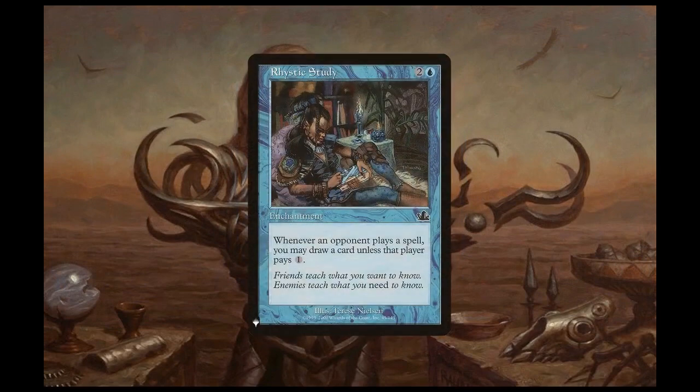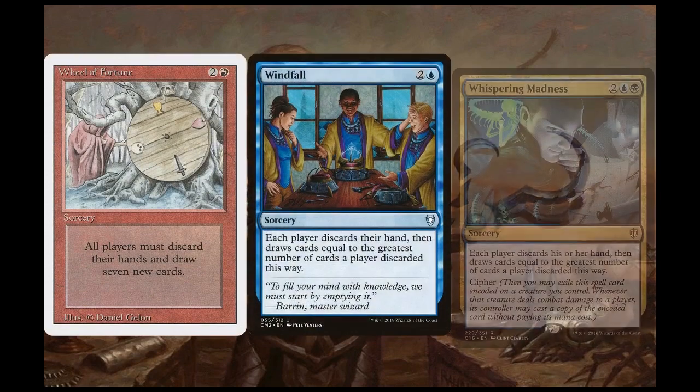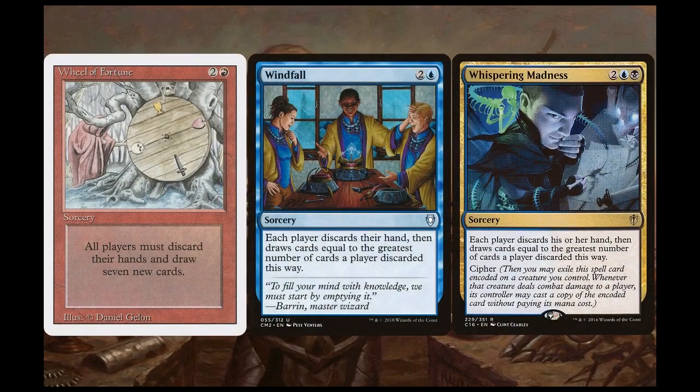Rhystic Study is another way to draw cards — whenever opponents don't pay the one, we draw a card. We can also draw into a bunch of cards with Wheel of Fortune, Windfall, and Whispering Madness. Not only can these wheels fill up our hand, but they can also disrupt opponents by having them discard their hand. Sure, everyone is drawing, but we'll also be filling up our hand with acceleration and disruption.